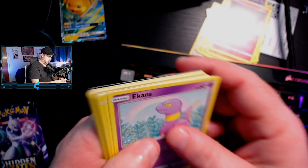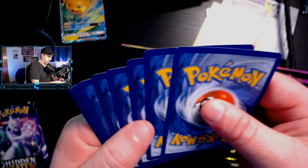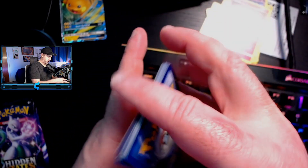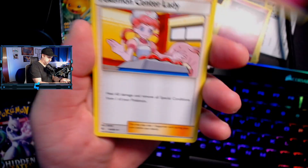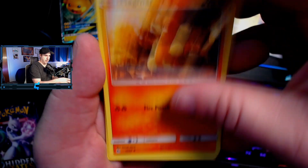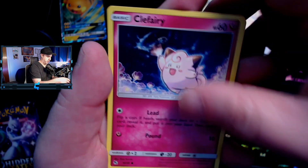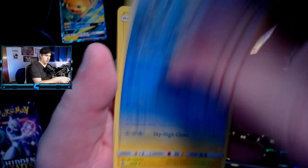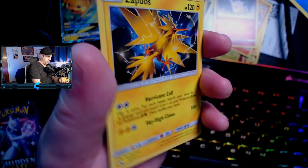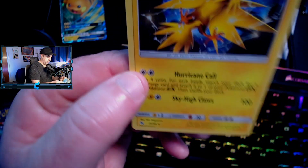Another Ekans to start — interesting. Here's the code for you. We have a fairy energy, Pokemon Center Lady, Scyther, Magmar, Ekans, Caterpie, Paras, Charmander — very similar pack — Clefairy reverse holo, Vaporeon, and a holographic Zapdos. It's kind of hard to see the holo there, but we get a reverse holo rare and a holographic Zapdos. We'll keep those over here.